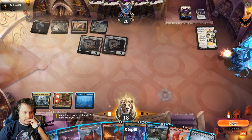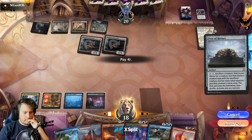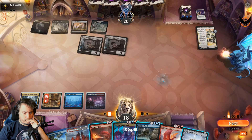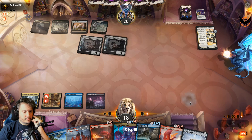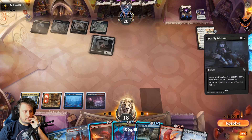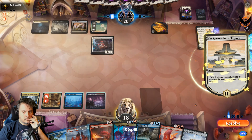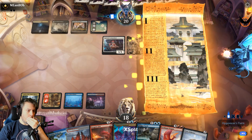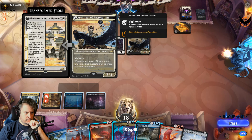I don't really need the white at all. I guess I can play the other Pyre of Heroes. I can play Dragon Turtle and then activate the Pyre of Heroes next turn. So this is whenever it attacks or is blocked — okay.